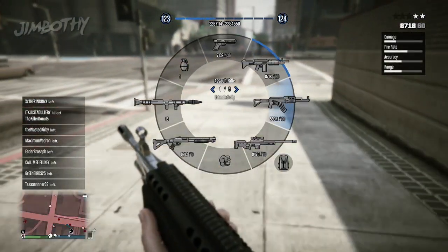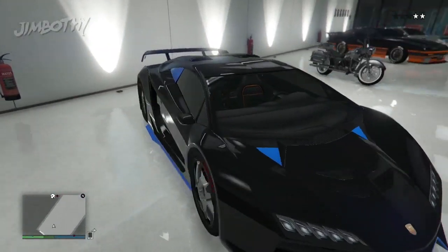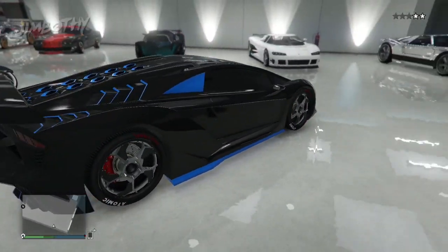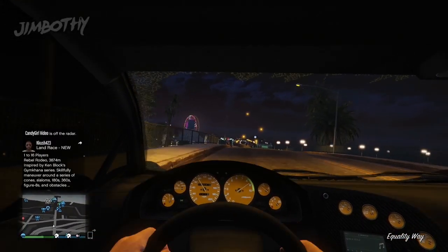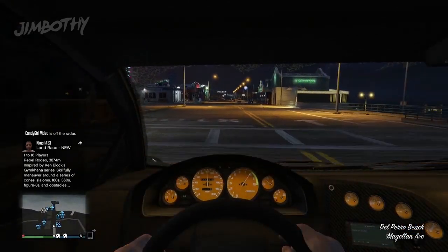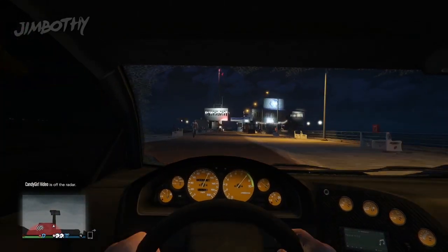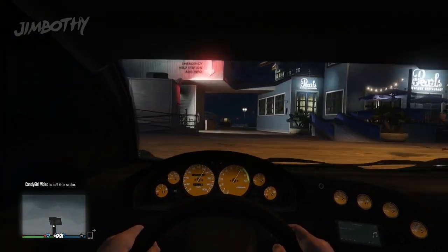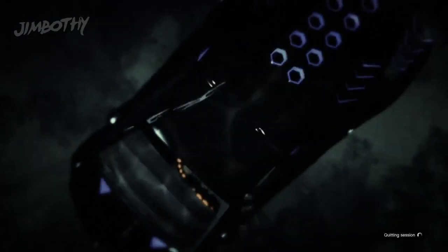What you're gonna want to do is have a Zentorno in your car lineup. What you have to do at this juncture is simply drive it off the Del Perro pier very quickly. Note what I'm doing when I do this — you have to hold down the d-pad and get ready to switch to single player before any car destruction notification pops up. You want to switch over to single player right away and now you'll glitch out the game a little bit.